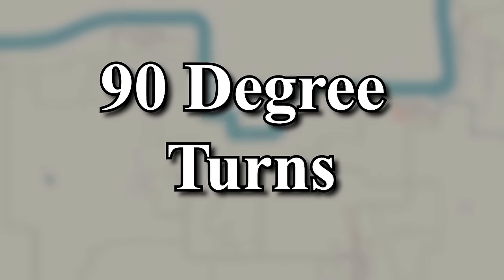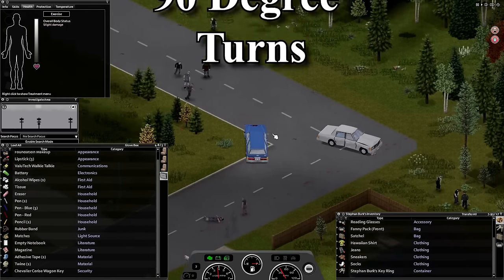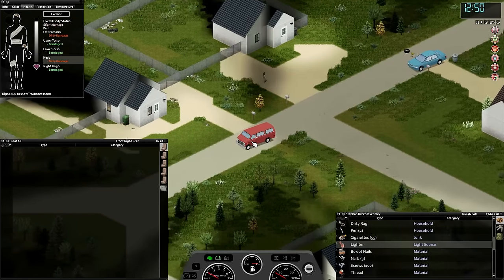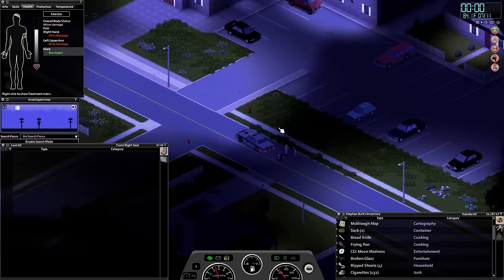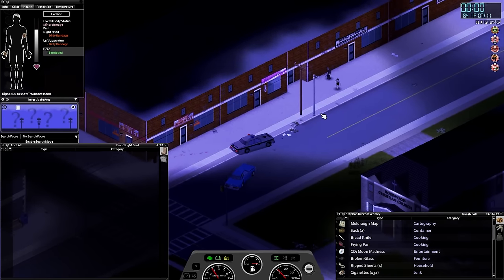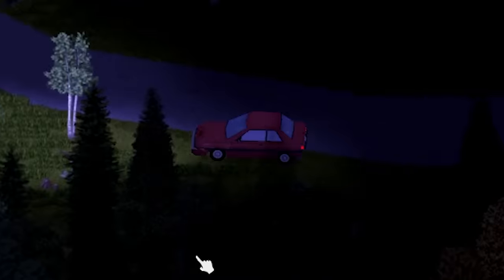According to the iceberg, every single road on the Project Zomboid map turns at 90 degrees no matter how sharp the turn really is. There are turns that can be very sharp and some that are very wide, but 9 times out of 10 they will be 90 degrees. Because the game is isometric, most turns you are going to make are going to be at a right angle, so navigation around Knox Country will be fairly manageable.